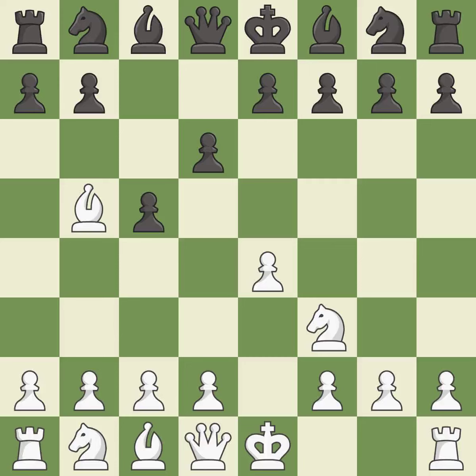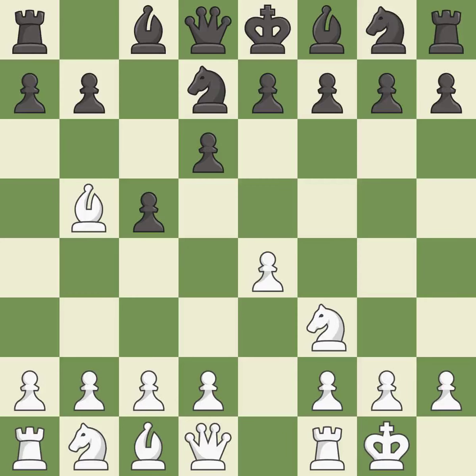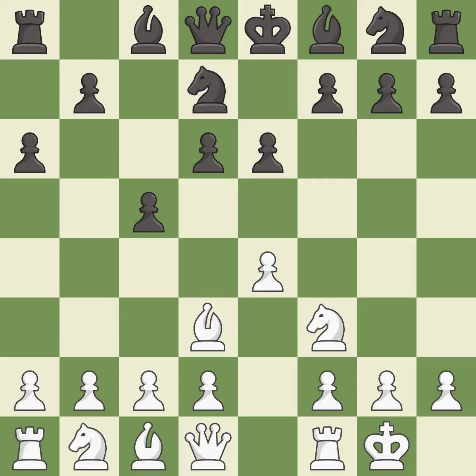Bb5+ forces black to react to this early check and prepares for white to castle. Nd7 develops the knight and stops the check. Castling gets the king out of the center and activates the rook. This kicks an opposing bishop. This move puts the bishop on a safer square — it is the last book move. This prepares the bishop for development.